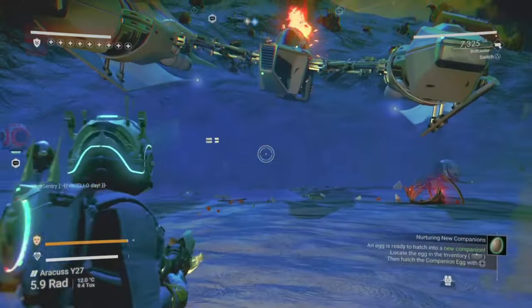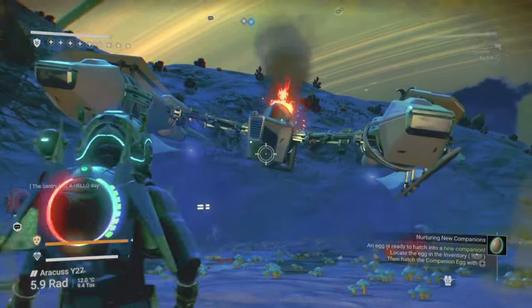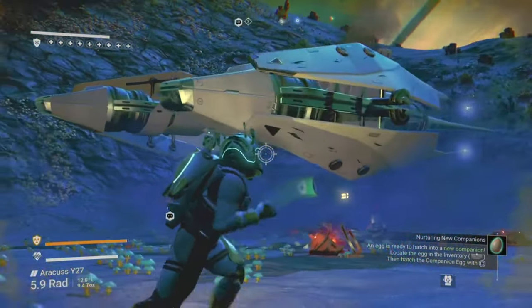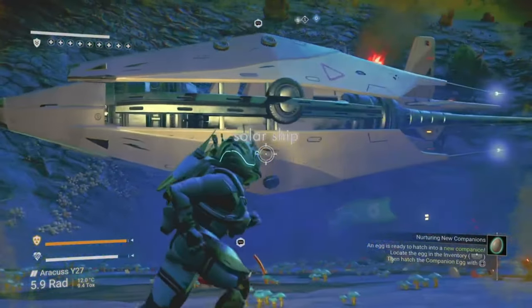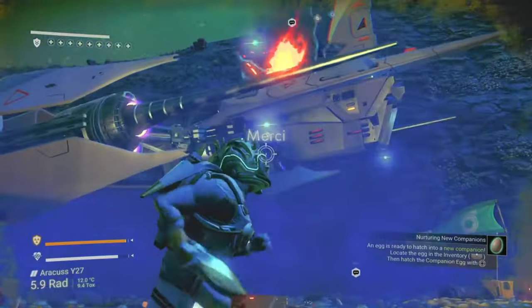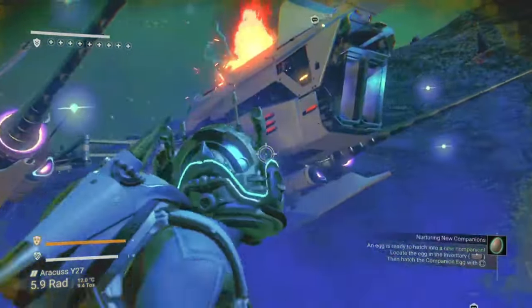Solar ships aren't totally rare to come across in No Man's Sky, however the S-class ones are — and especially ones where you don't have to pay for them like this one. So up next we have this S-class grey and white solar ship with blue crescent sails. Looks a treat, doesn't it? No idea why the crashed ship is floating, but here we are.